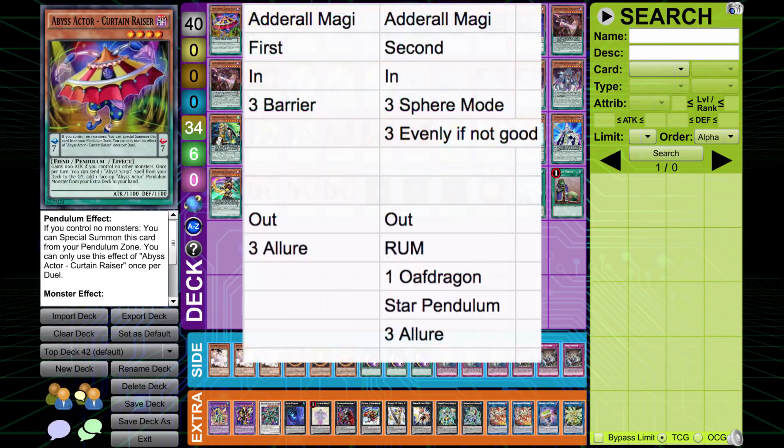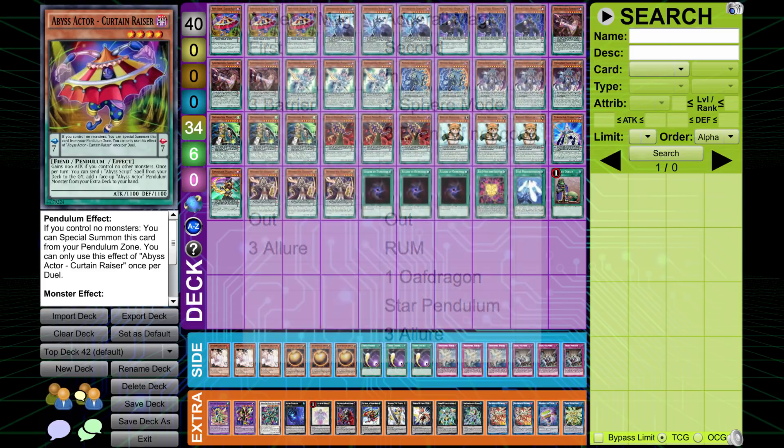Against the Adderall Magicians — Pendulum Magicians that set up like four negates in a single turn — putting in triple Debarrier and taking out triple Allure. That allows you to stun your opponent out of a turn, which is generally enough to be able to kill them. Going second against them, they're going to set up a massive board, so triple Sphere Mode or triple Evenly. Taking out the Rank Up Magic, Oath Dragon, and Star Pendulum on top of that.